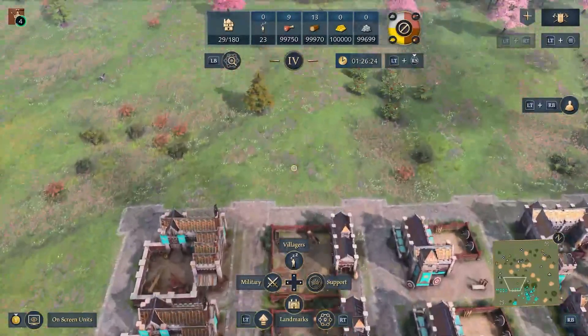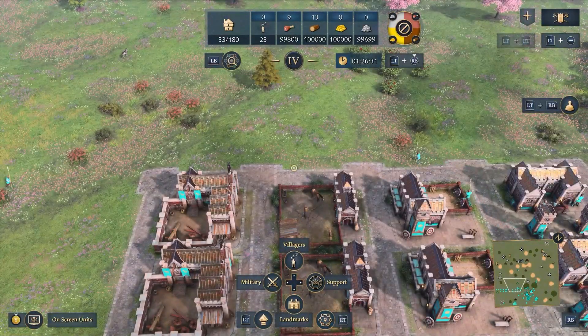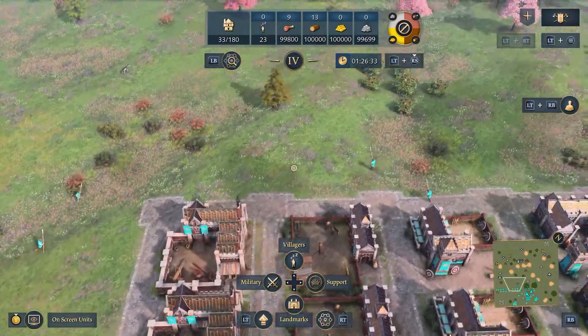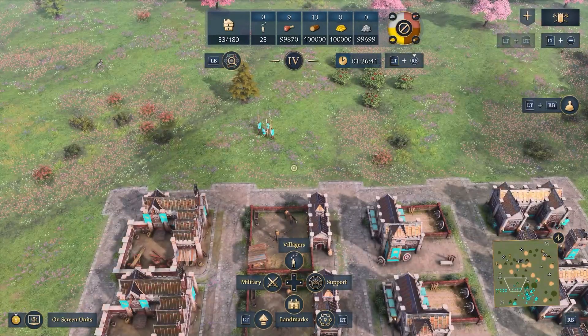We want them to gather up. So again, LB, find the building, barracks, rally point and select our new rally point. Now when spearmen are built, they will go to this new rally point every single time. Now let's say I want to build up a force and I want all of my units in the same spot. To do this, LB — this time we're going to use the quick find menu because this is going to make it much quicker.